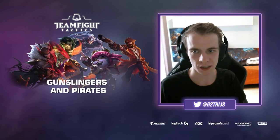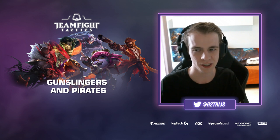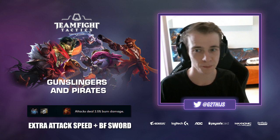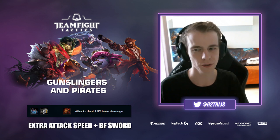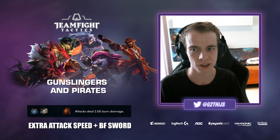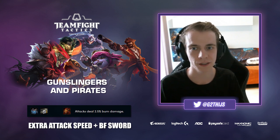Next up, Gunslingers — and I'll combine them with Pirates, especially since they work very well together early game. Gunslingers are a great early game composition but can fall off late game without the right items. They're mainly looking for attack speed and red buff, particularly on Tristana and Graves. Combined with Pirates early, you generate a lot of extra gold. With Twisted Fate now in the game, you get good early Pirate options with Gangplank, Twisted Fate, and Graves. You should transition away from Pirates in late game, but it's a very good early combo.